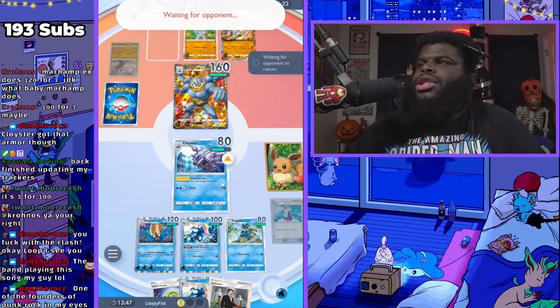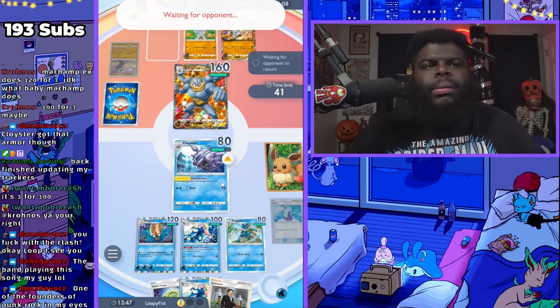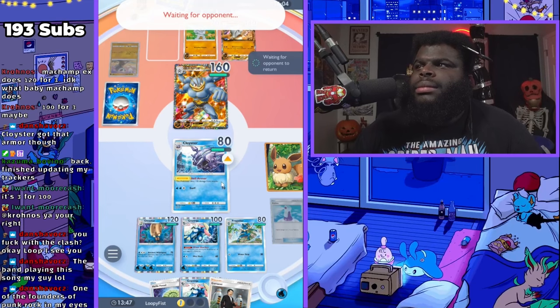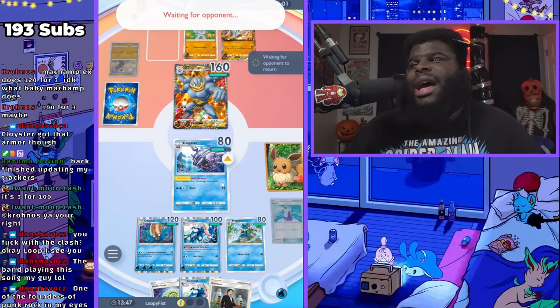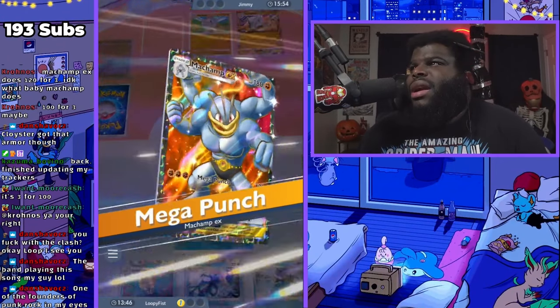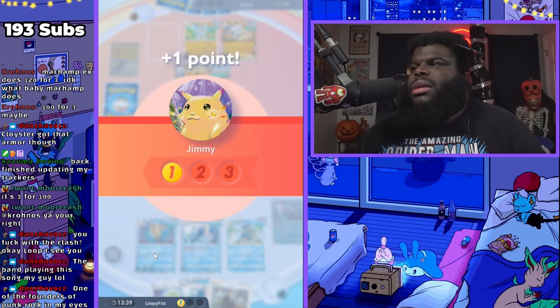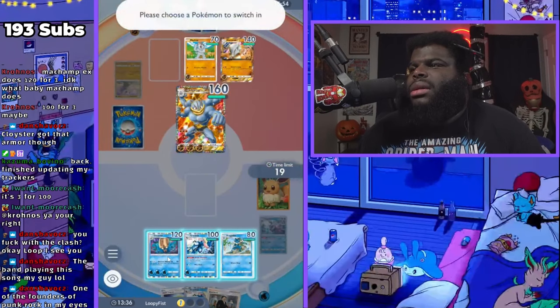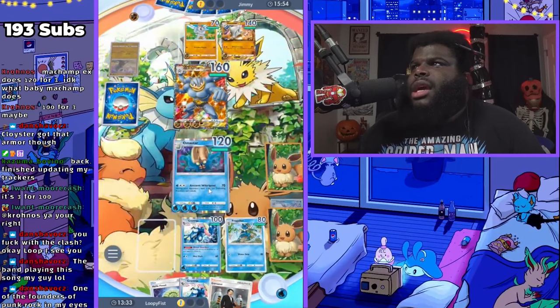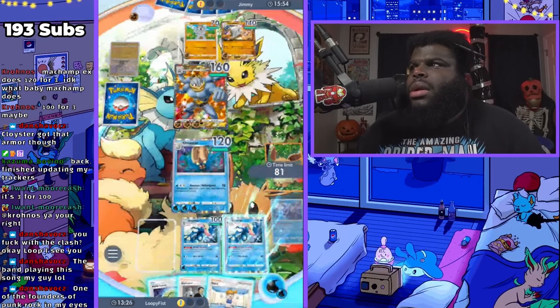If you don't think that Greninja Water Shurikens are worth it — think about it. Honestly, Cloyster with Greninja behind it is kind of op. And then as soon as he comes in, he's gonna kill my Cloyster now. Yeah, he kills it, but now I'm just not gonna let him attack — he's gonna have to swap out. So he's not gonna be able to attack with Machamp next turn. Oh, I do have Misty in here — I forgot about that!